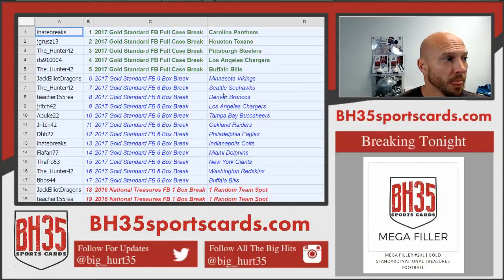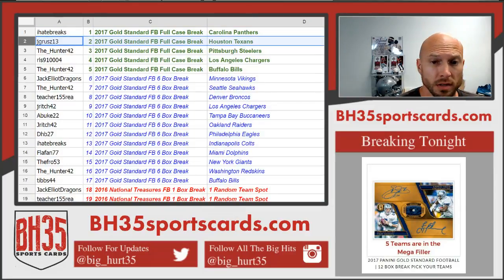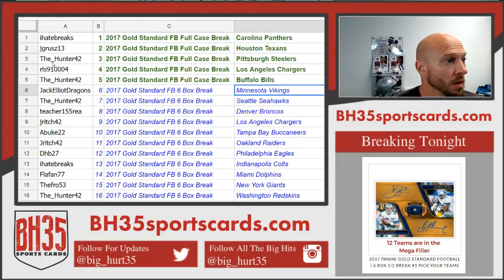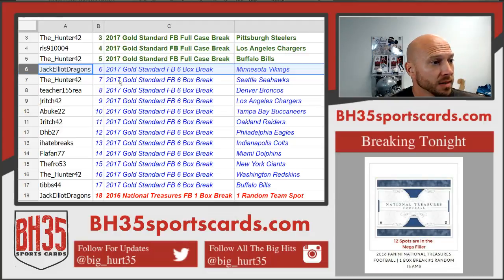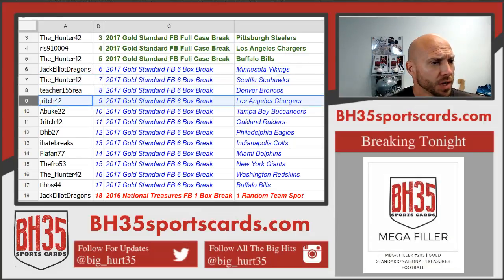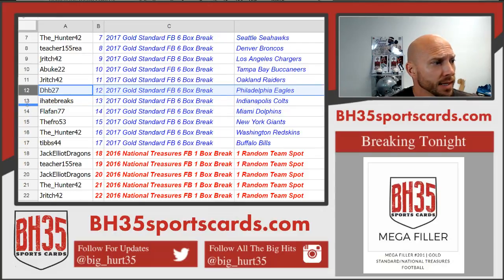I Hate Breaks: Panthers, Jaguars, Texans. The Hunter: Steelers, RLS Chargers. The Hunter: Bills. Jack Elliott: Dragons — from the half case of Gold Standard half case number one. Vikings: The Hunter. Seahawks: Teacher. Broncos: J Rich. Chargers: Abute Books. J Rich: Raiders. DHB: Eagles.